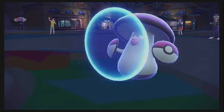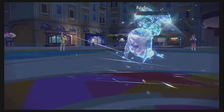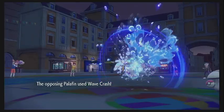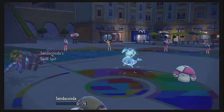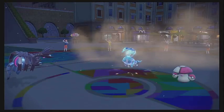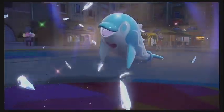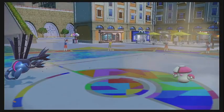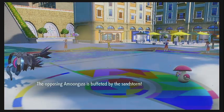The Amoonguss is going to go for Protect this turn, which is interesting, so they're not going to take any damage. We are going to go for another Air Slash, knocking the Palafin all the way down to the red, but it does survive with about 2 HP. It goes for a Wave Crash and Retaliate on the Sandaconda, going to obliterate us with a critical hit. But that is going to trip our Sand Spit ability, creating a Sandstorm on the battlefield. It knocks our Sandaconda out, dropping us to 3 Pokemon — but it also knocks the Palafin out on Wave Crash recoil, which is incredible, dropping them to 3 Pokemon as well.